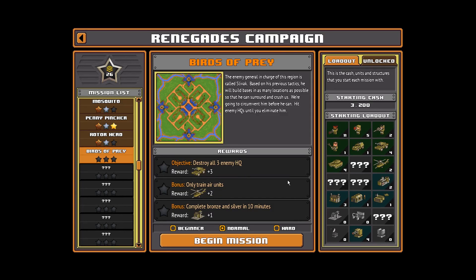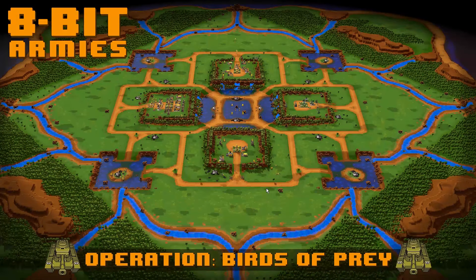Today we're gonna be doing Birds of Prey, which — we have to destroy all three enemy headquarters, only train air units, and complete bronze and silver within ten minutes.